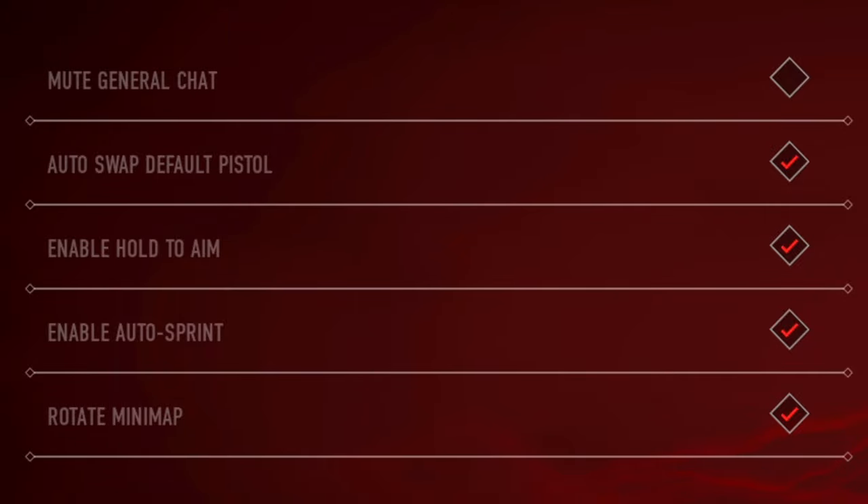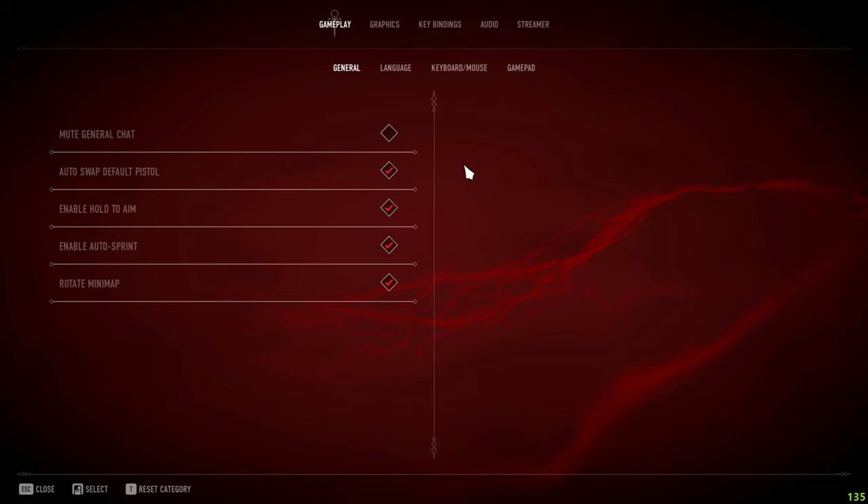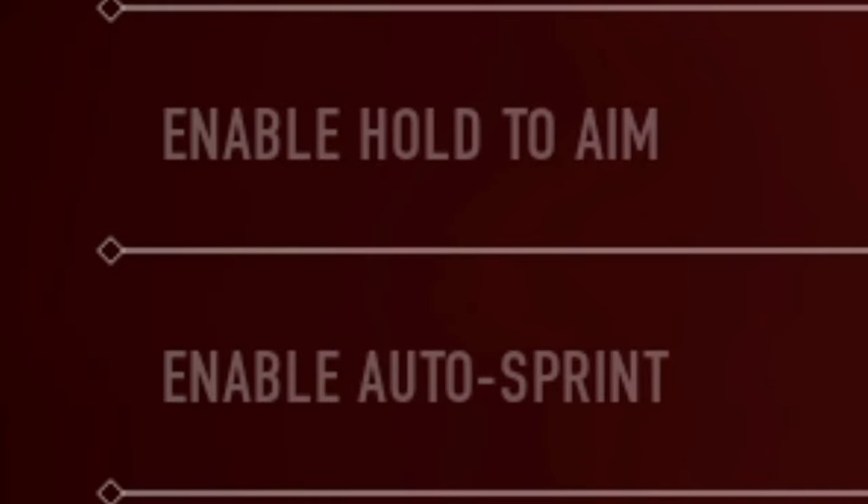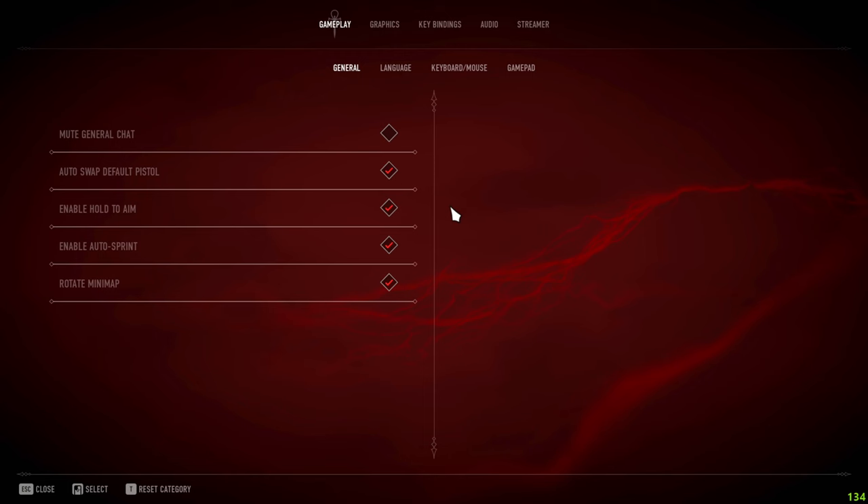It gets rid of the pistol so you have two brand new weapons. I recommend having this on because that pistol is honestly horrible. For the next two settings, it'll depend on your preference: if you prefer to toggle aim, turn off hold to aim, because if you have it on you'll have to hold down to aim.